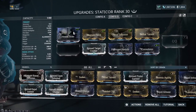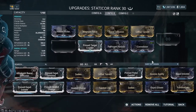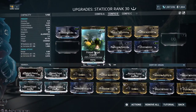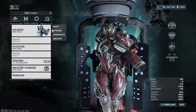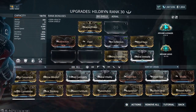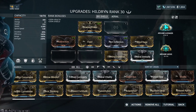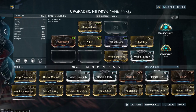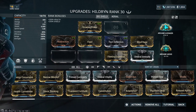The mods we're using are: damage, damage, multishot, multishot, element, element - creating Corrosive - and then we use Prime Target Cracker and Arcane Avenger. When we unpause the AI, Arcane Avenger is going to be proccing 30% flat crit, and that's going to allow both of these weapons to crit with a little bit more consistency.